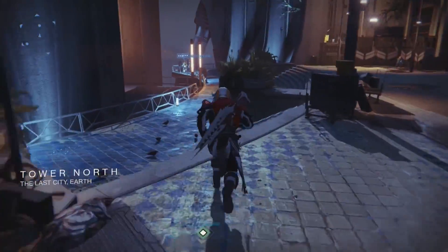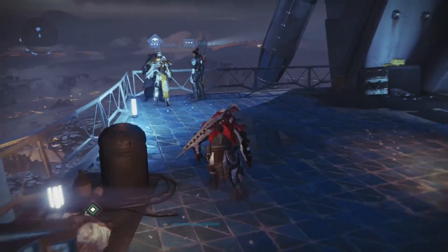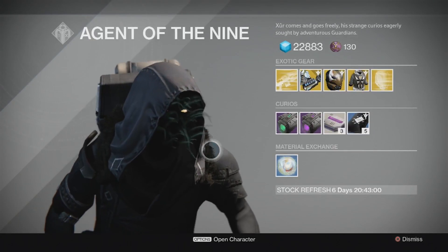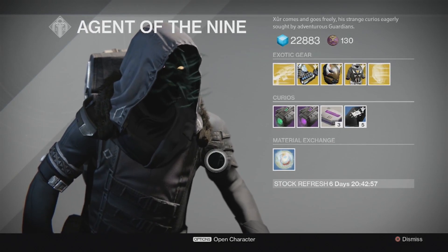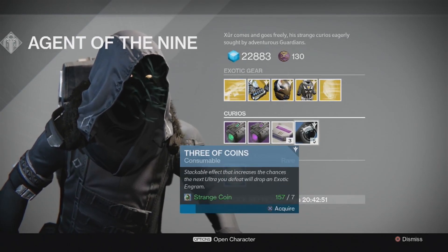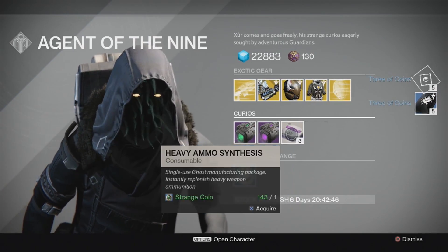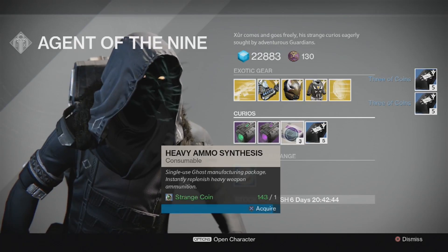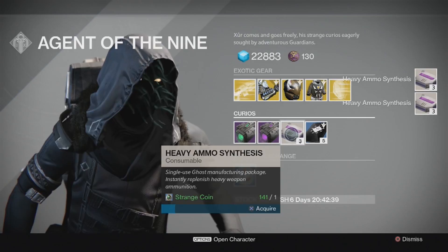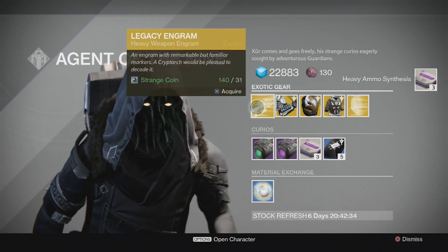There he is over there in the corner - bounce on over. Right, let's see what he's got for us. I'm going to grab myself a couple of three of coins and some heavy ammo synthesis. The legacy engram is a heavy weapon, so if you're still playing year one and haven't got your Gjallarhorn yet, that's your best bet - go for that one.